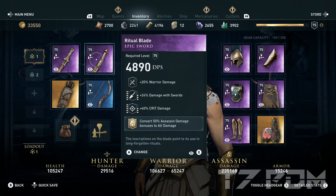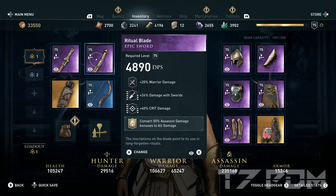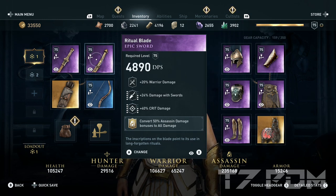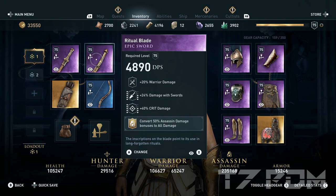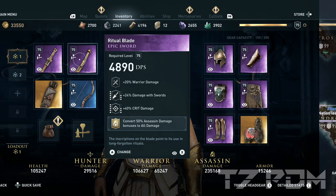The other weapon should also be a perfect epic warrior sword with warrior damage, damage resorts, and critical damage — and here we engrave 'convert 50% assassin damage to all damage.' That engraving can be unlocked from the third episode of the Atlantis DLC. If you don't have the Atlantis DLC you can simply put armor penetration here to replace the assassin damage conversion and you will almost get the same effect — your warrior damage will be lower but the armor penetration nearly compensates.